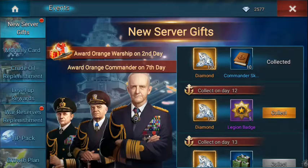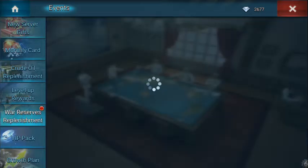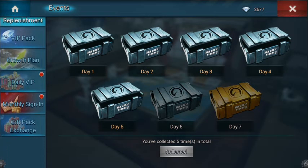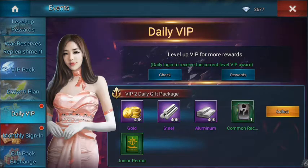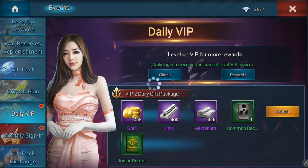New server gifts — we're going to collect the 300 gems. Diamonds. War reserves. Commander skill. VIP daily gift package — and obviously as I get that VIP level up, the package will be better. We'll take it though.